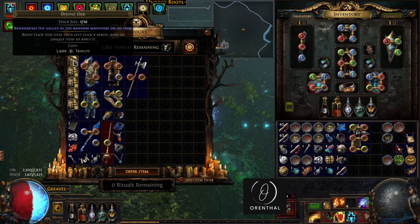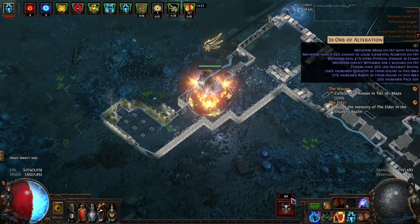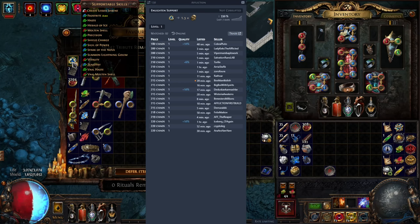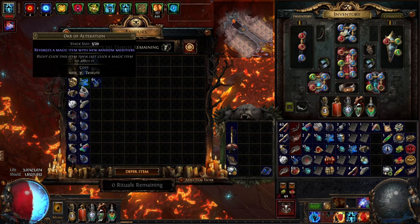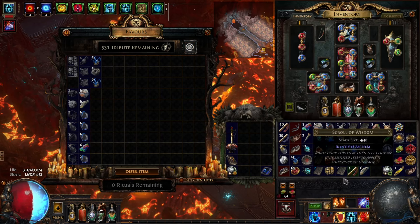This also includes useful things for yourself to progress the Atlas, such as maps, unique maps, chisels, and more. Like here, I found an Enlighten early on which is still in my build today and saved me the currency buying one. As long as you have a good basic game knowledge of what is valuable or useful to a number of different builds, you can find plenty of good things early on with Ritual.